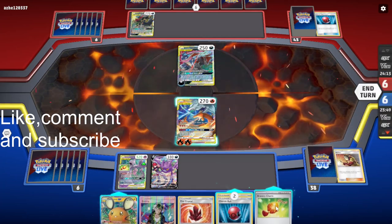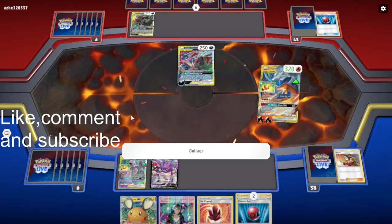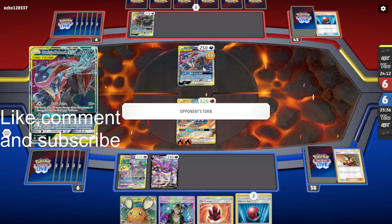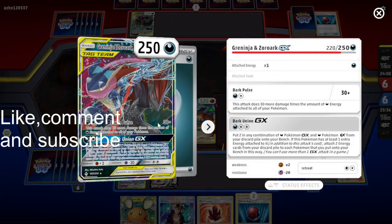Another Bravery Charm — that's pretty good. We'll Outrage again for 30 damage. I don't think they can realistically get enough energies to do enough damage with Dark Pulse.